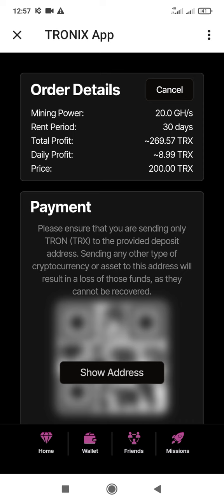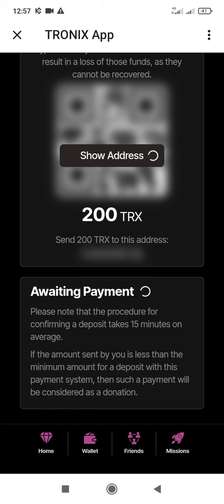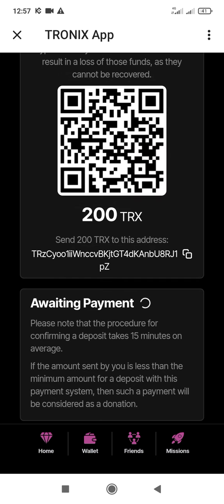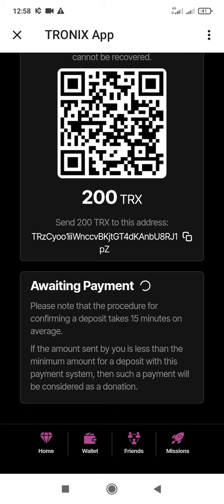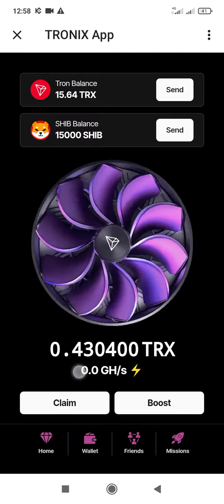To update, click boost, select 200 TRS and click add. When you click show you copy this address. You go to your wallet — either Binance, Bybit, or any wallet you are using — and send 200 TRS to this address. For those who don't have TRS, you can swap your cryptocurrency to TRS and send it here. You can also scan this address. When you send it, your payment will show in less than 15 minutes.